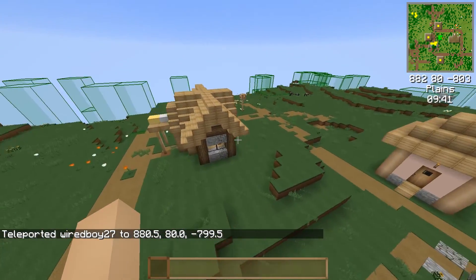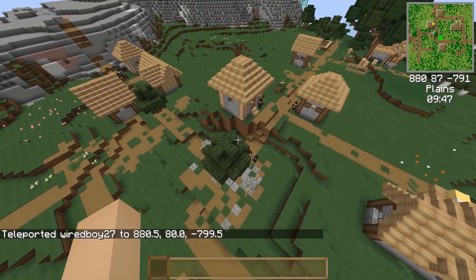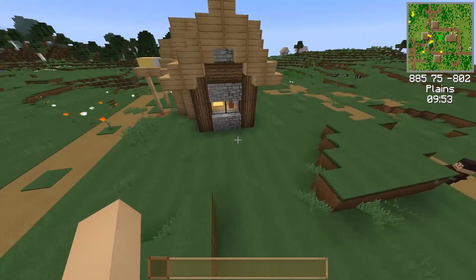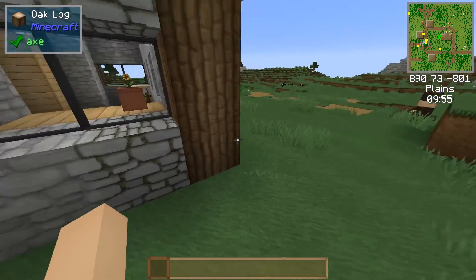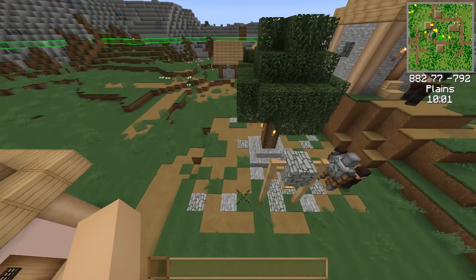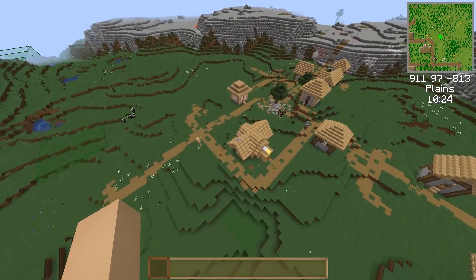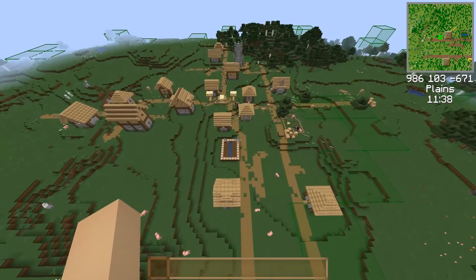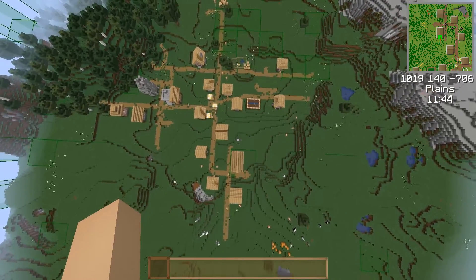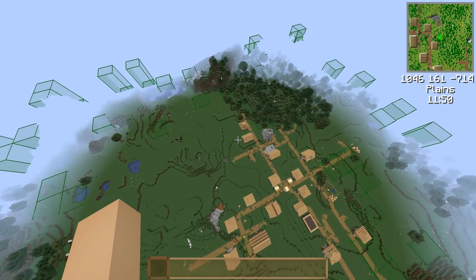So we look at the village now. Here we have a plains village — I don't know if I've seen a plains village ever before. Most of these green blocks, what I understand, are just slime chunks.